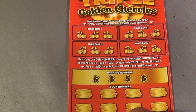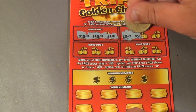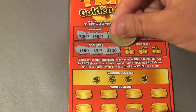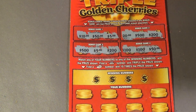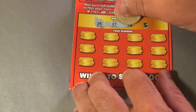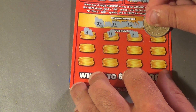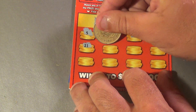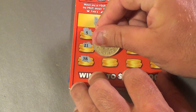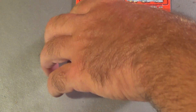Last Triple Golden Cherries ticket. Bonus section: 10, 50, 5, 20, 500, 200, 500, 5, 200, 100, 100, and 50 — no bonus matches. Main area winning numbers are 29, 17, 24, and 7. Game numbers: 5, 11, 2, 12, 12, 21, 6, 25, 14, 38, 19, 36, and 37. Nothing there.